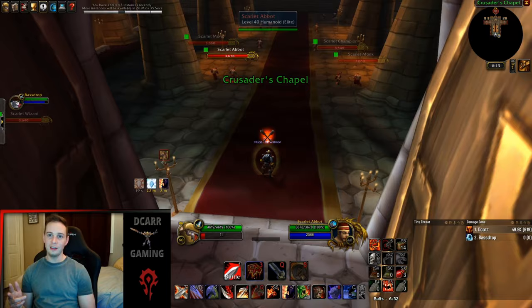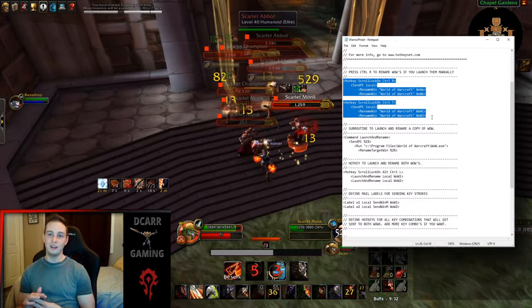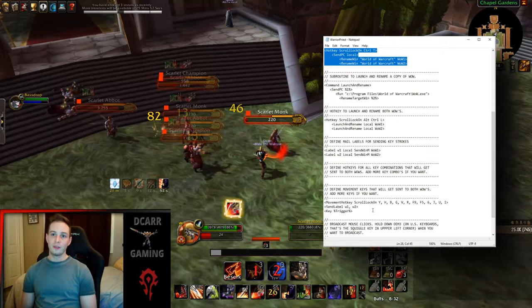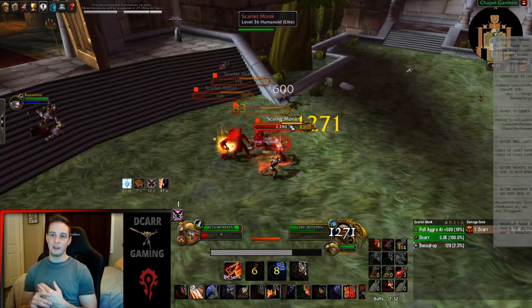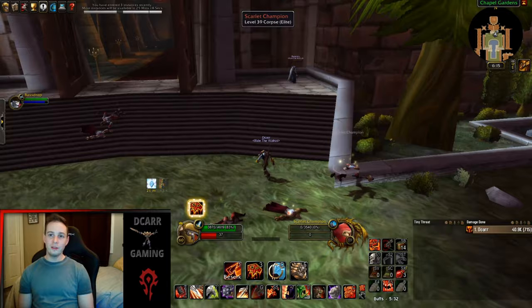Changes can be made to the script so that whatever key you want to send to both WoW clients can be mapped and set up from there. When my two WoW clients are open, pressing Ctrl+R and then Ctrl+T renames them so they can take commands from the script. When I press Scroll Lock, the key presses assigned in the script get sent to both clients. My initial basic setup has Y set to heal my warrior, H to flash heal my warrior, R to flash heal my priest, G to follow my warrior, V to stop following, and D to drink water.